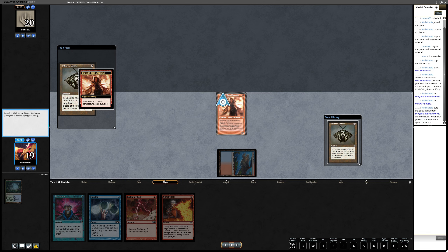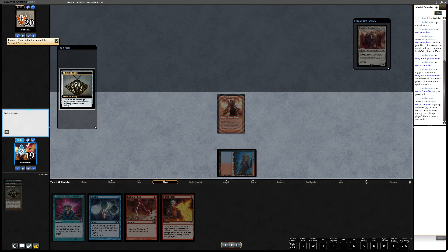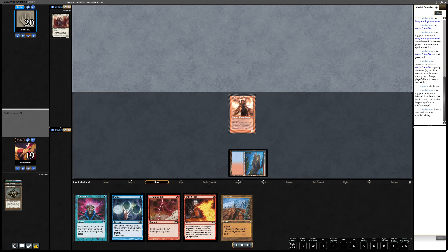We played Dragon's Rage Channeler, we played a Bauble, and it must have been a land on top because we didn't surveil. We look and see the opponent has Triumph of St. Catherine — and we have Wasteland. Better would be a colored source, but a deck that plays Triumph of St. Catherine is probably four or five color control, which usually plays maybe one Wasteland, sometimes two, sometimes none — and they usually don't start Wastelanding Delver out especially if the Delver player already has a threat in place. So Wasteland is fine and we can hopefully Ponder next turn.